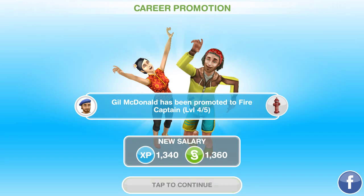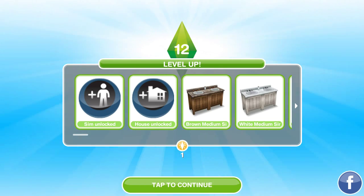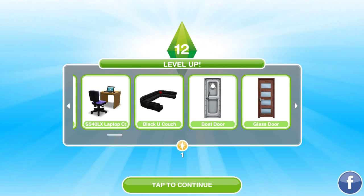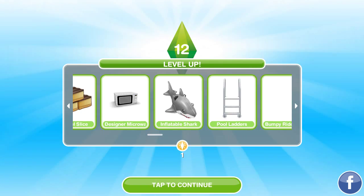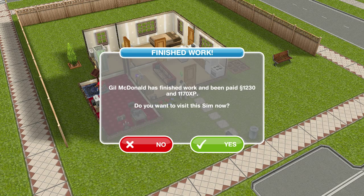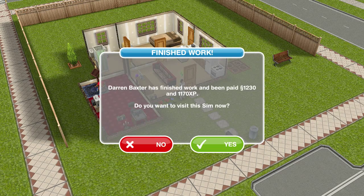Jill McDonald has been promoted and is getting a salary. Now we're level 12 here guys — this is very exciting! We also get one of the points we just used. We have a new house unlocked, and as you can see, we have a whole bunch of other things: a computer laptop, a boat door, a slide — I guess that's the Trojan Bumpy slide ride — and a lot of different things. Jill McDonald has finished work.